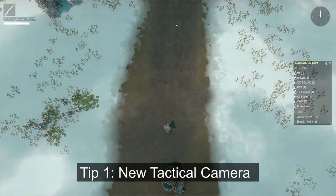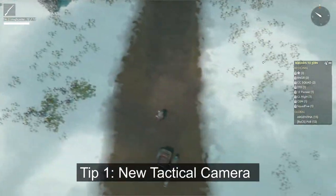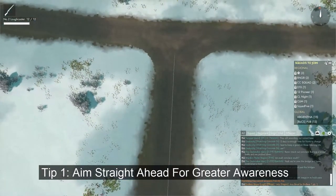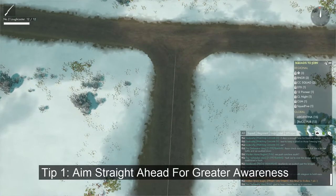Tip number 1: the Entrenched Update released the new tactical camera. Aiming at the corner of your screens is no longer the best way to look for enemies. Instead, aiming straight ahead will give you the superior visual advantage on the battlefield. Use this to gain maximum awareness.